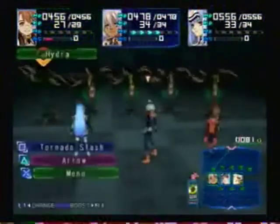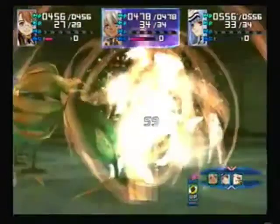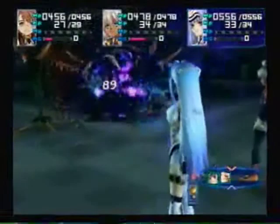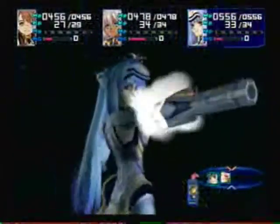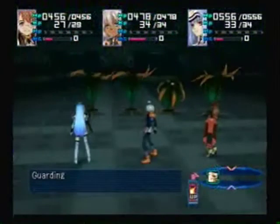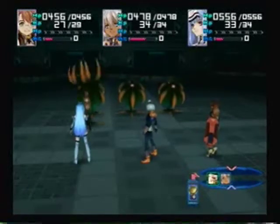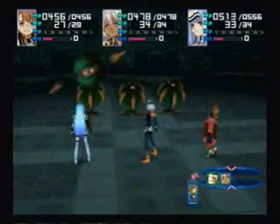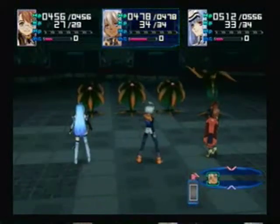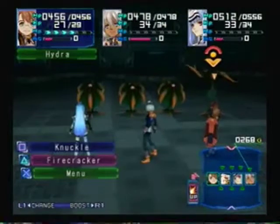They're not too tough, but Shion almost got rid of one of them. Cosmos will get rid of one of them in one turn — or at least I think she will. Maybe not. A lot of them will guard against your attacks, which isn't that big of a deal — it still takes plenty of damage. I thought I had an extra attack there for some reason, but I didn't. Now Shion has an extra attack.